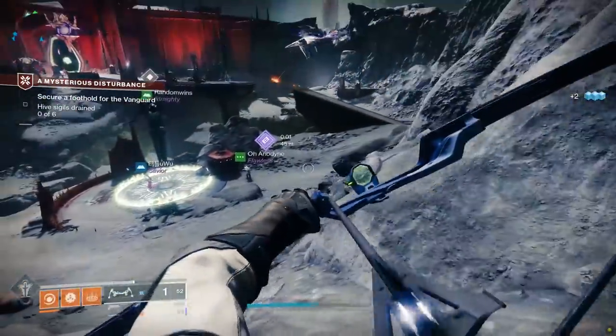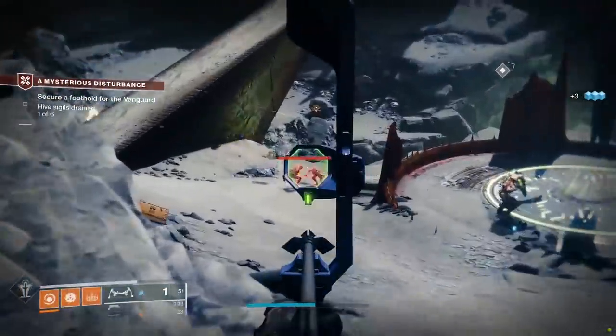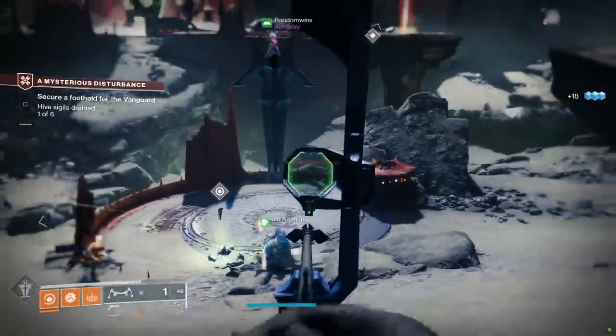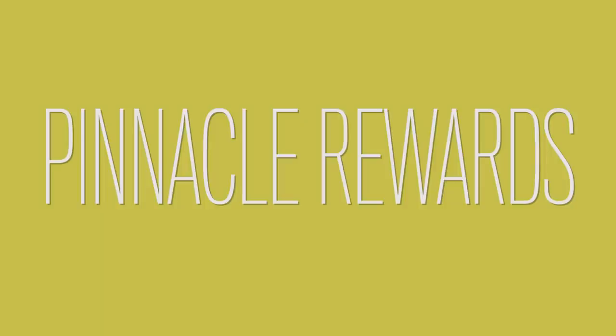When you're finally at either power level 1050, or you have finished all your powerful engrams for that week — there are literally no powerful drops left for you to go after — you can now move on to acquiring pinnacle engrams. Here is every source currently available in Season 11.